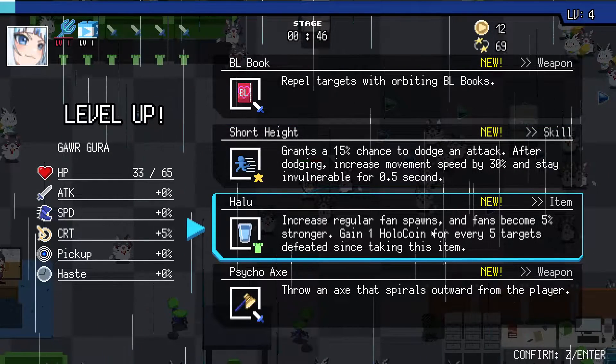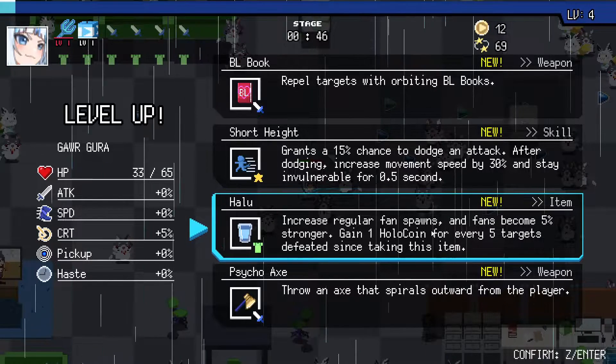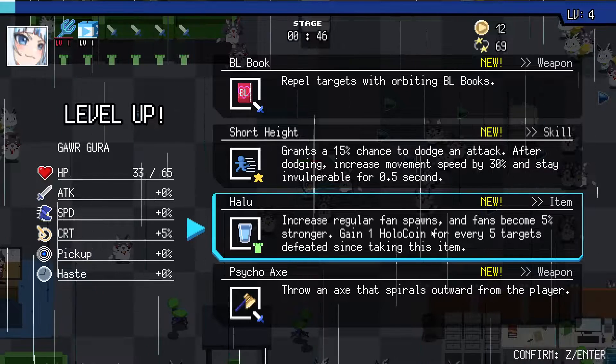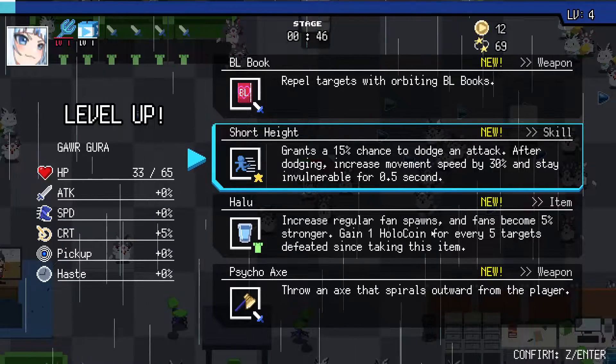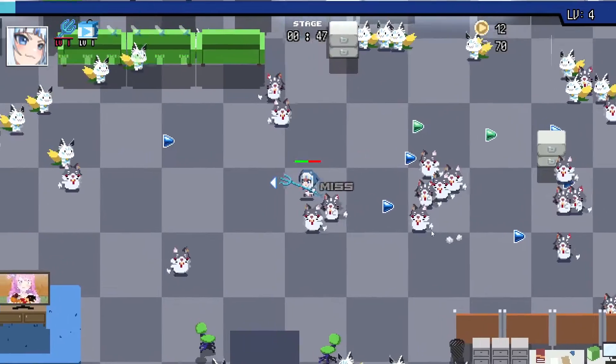Increase regular fan, and fans become 5% stronger. Short height - grants 50% chance to dodge an attack, after dodge increases move speed, stay invulnerable. I'll take that. That sounds good.